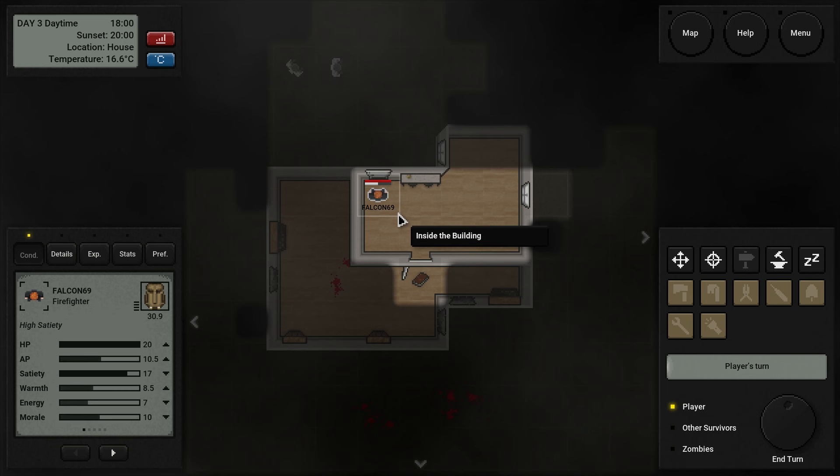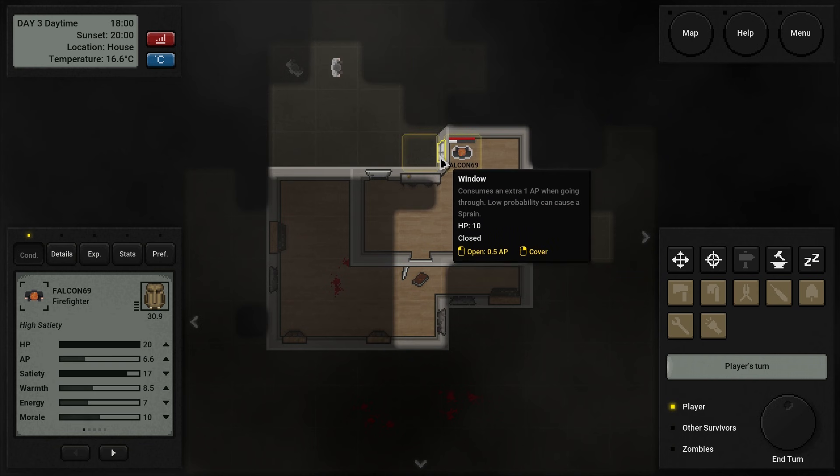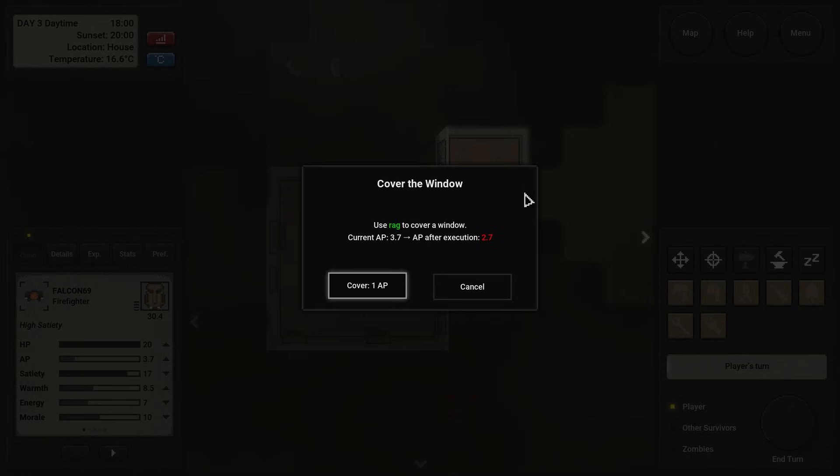Close that door. Ideally, because they're not red, I imagine they didn't activate from me opening that door. Can I make it here and cover that window up? You know what, boys — hunker down. I think we're staying here for the night.